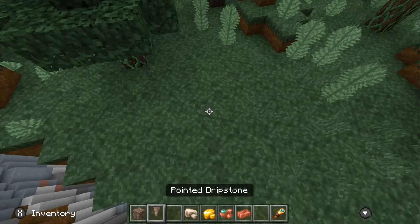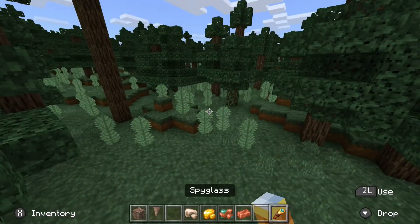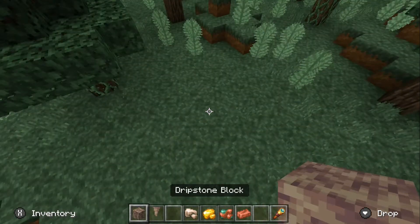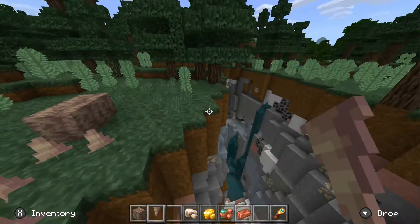We have the raw iron and the raw gold and the raw copper and the copper ingot, and my favorite of all — the spyglass. But we also have this thing, I don't know what it is. It's just fun stuff.